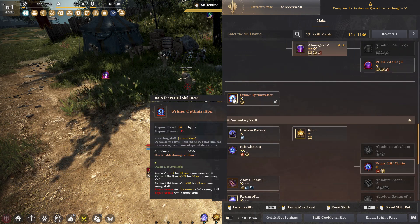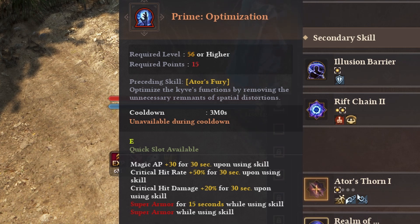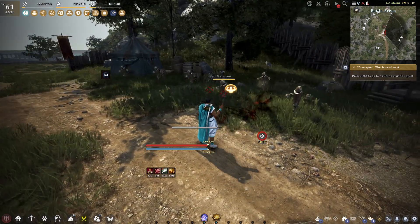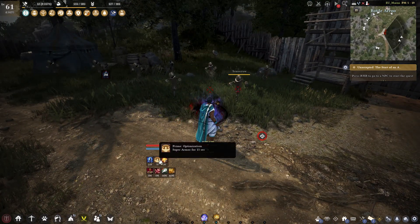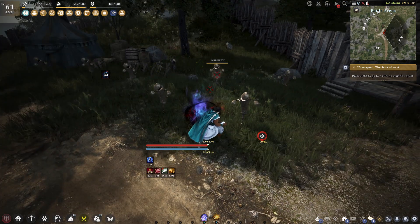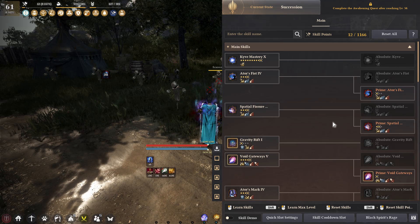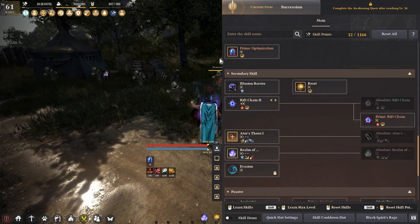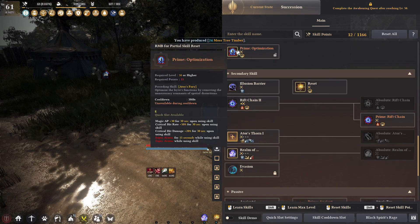The e-buff for Succession is called Prime Optimization — 3 minute cooldown as all e-buffs are. It gives Sage magic AP plus 30 for 30 seconds, crit rate plus 50%, crit damage plus 20%, and super armor for 15 seconds while you use the skill. It seems a little bugged right now — the super armor isn't working. But it allows you to do all these unprotected skills basically with protection for 15 seconds. It's a pretty powerful e-buff that can be lowered in cooldown through another passive.